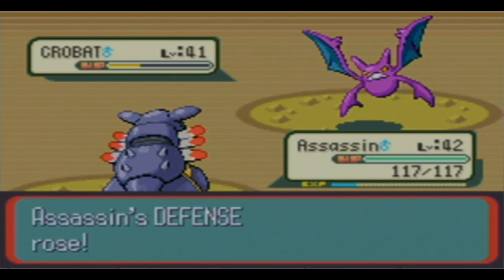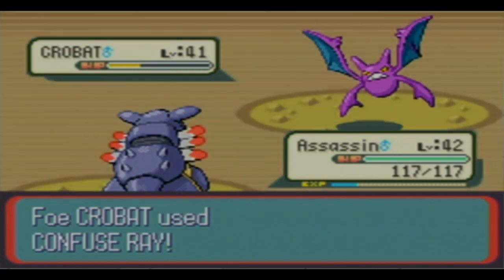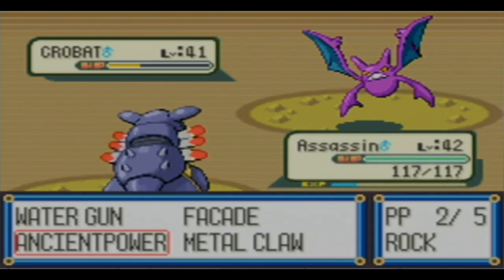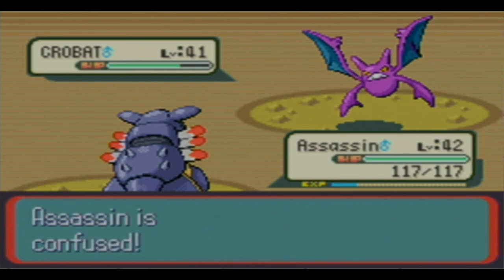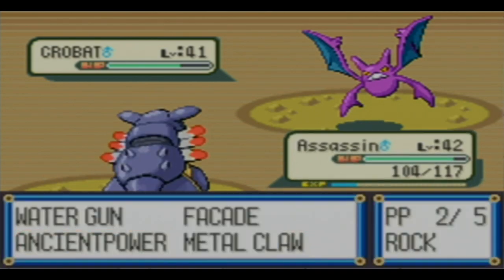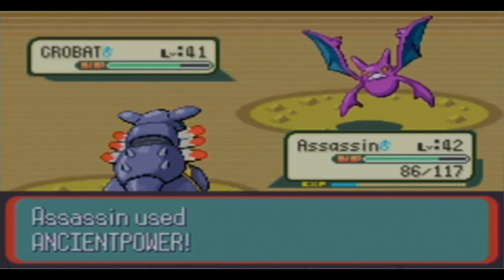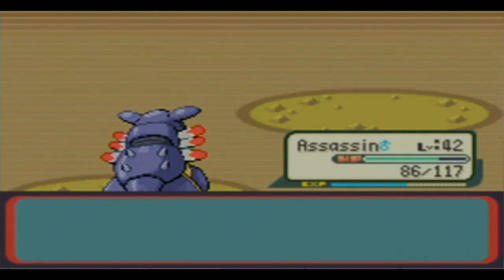If all our stats are raised, nothing can hurt us. He used a Super Potion though, so this should still be enough to take it out. Are you going to hurt yourself? The Attack and Defense are basically dead even. The difference between Attack and Defense on a Pokemon kind of determines how much damage it's going to do to itself with a recoil move.